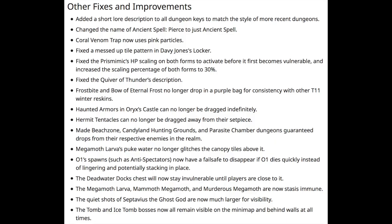Then we have a larger handful of fixes and improvements, such as a short lore description added to all dungeon keys to match the style of more recent dungeons. They shortened the name of the Ancient Spell Pierce to just Ancient Spell. Coral Venom Trap now has pink particles, and they fixed the Quiver of Thunder's description.